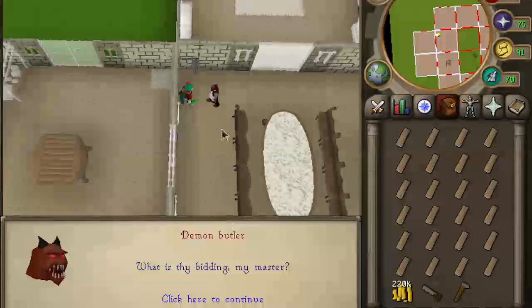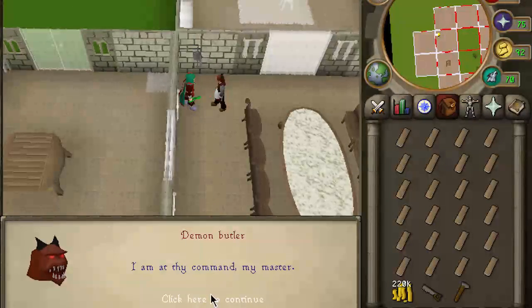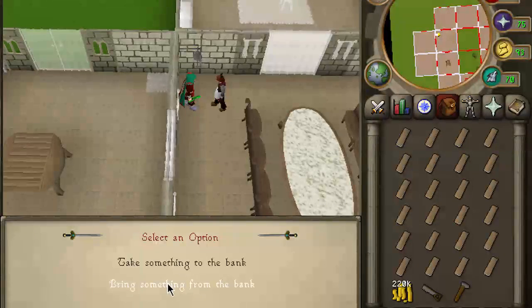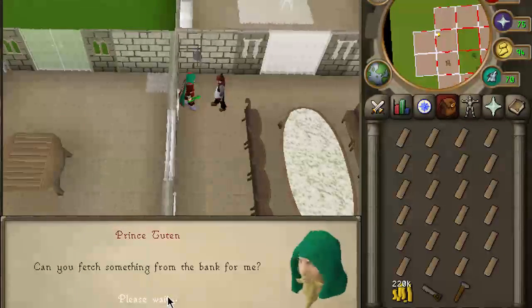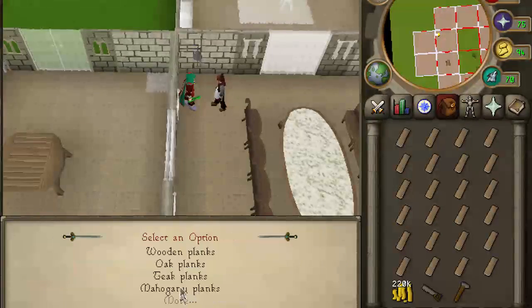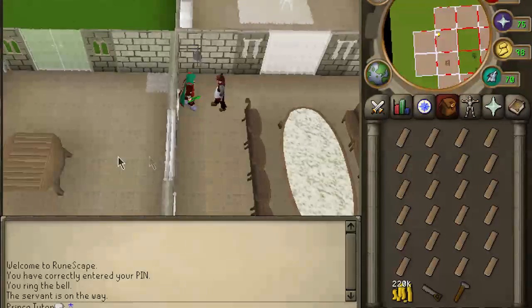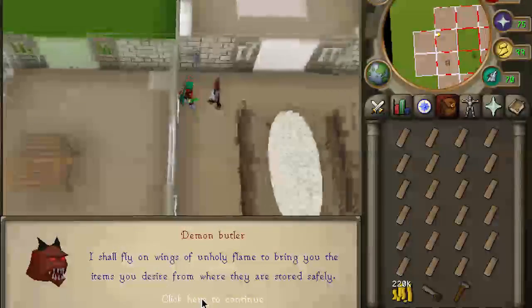So I'm going to ring this, and he comes, and I'm going to click on him, tell him to go to the bank, tell him to bring something from the bank, continue twice. Tell him to bring oak planks, and I will tell him to bring 24 of them, because that's as many as I can use, and that'll be for three oak larders. They cost eight each. Hit continue again.